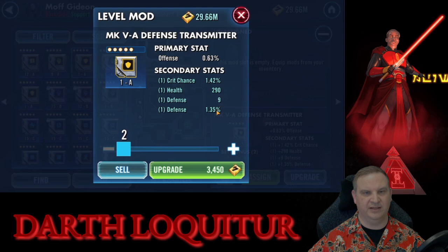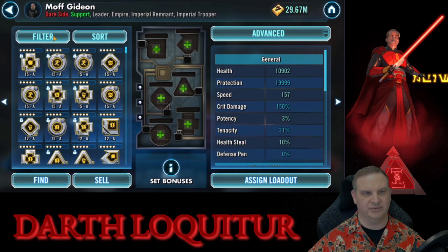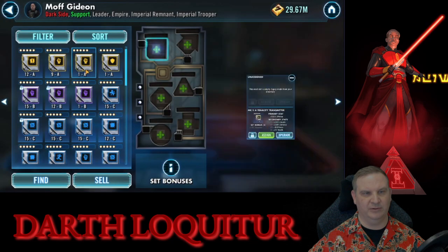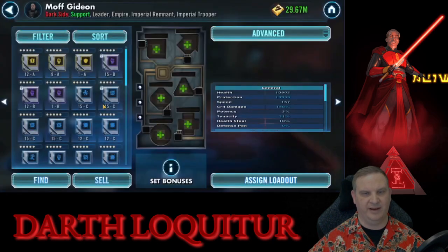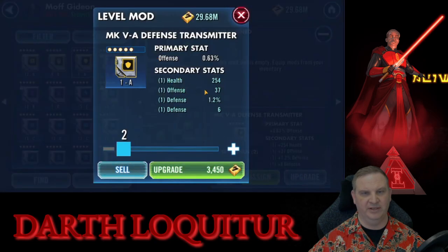Here we have two bad stat lines starting out — flat health, flat defense, no speed. Mod is sold. We're going to do some filtering on these mods to make it a little more convenient. This is a tenacity mod set, and for tenacity mods we will almost always want a tenacity substat somewhere in there. This does not have it. It also doesn't have speed, so it can't be a speed mod, and off it goes.